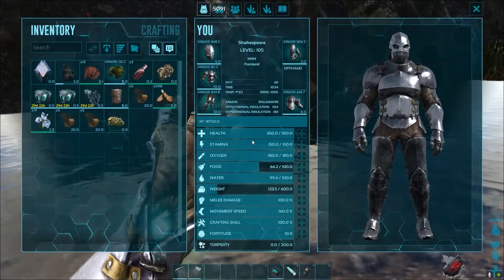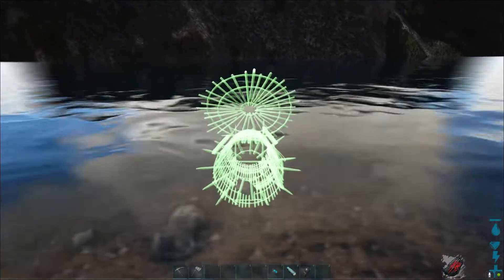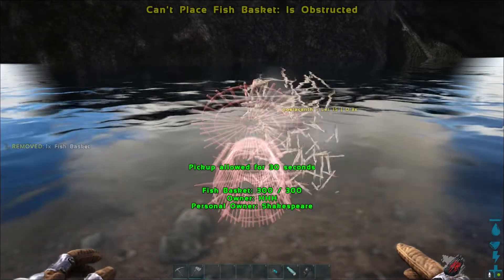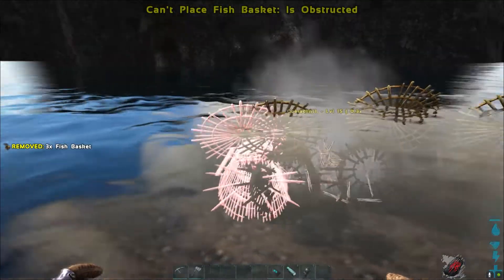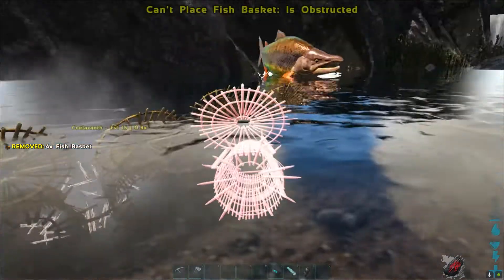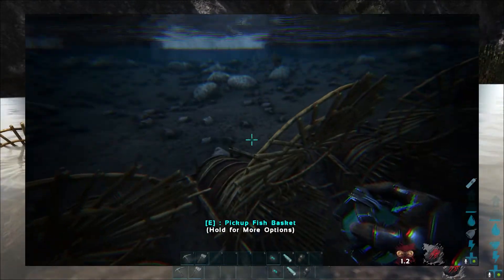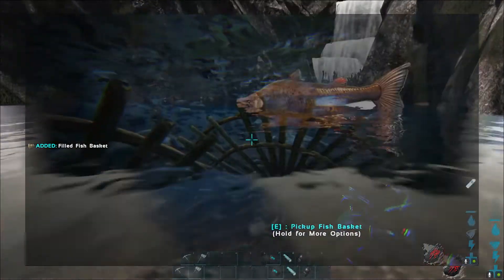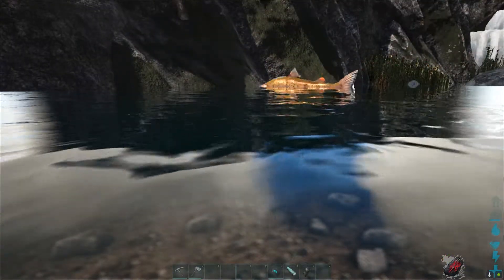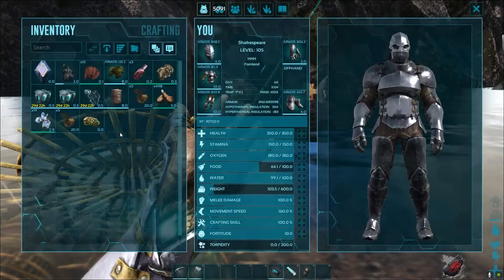It's really simple to use the fish basket. You select the fish basket then press E to place it. Try to place a lot of fish baskets because accidentally we can pick up a basket without fish in it — so the more you place, the better. Then just load the fish into the fish basket and press E to catch the fish.